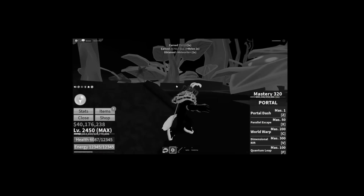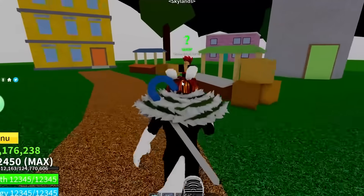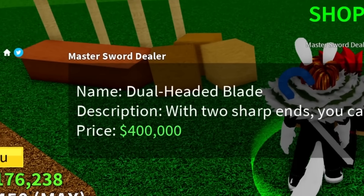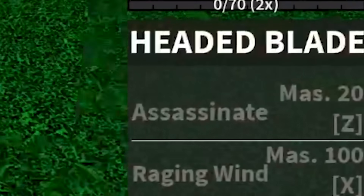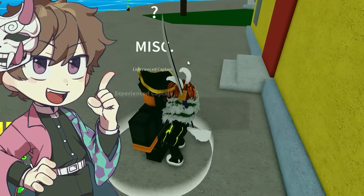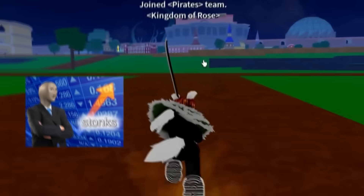Instead, we're heading back to the first sea because there are still a lot of swords there we need to do. I forgot to talk to the master sword dealer in Upper Sky, who sells the dual-headed blade for 400k and Bicento for 1 million. I luckily already have both, but the dual-headed blade still needs 100 mastery. 100 mastery is actually a lot, so we're heading to the second sea to grind bosses — maybe we can get other swords while grinding for this one. Maximum efficiency.